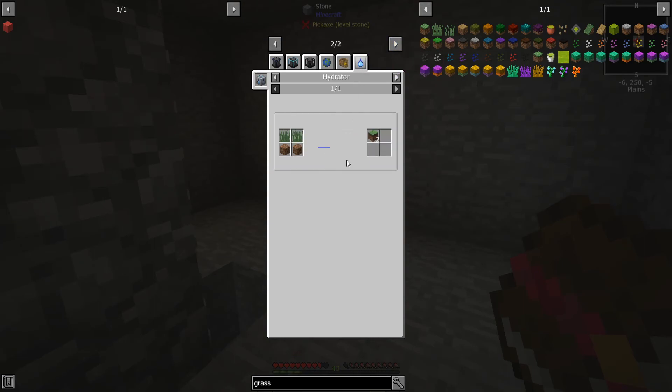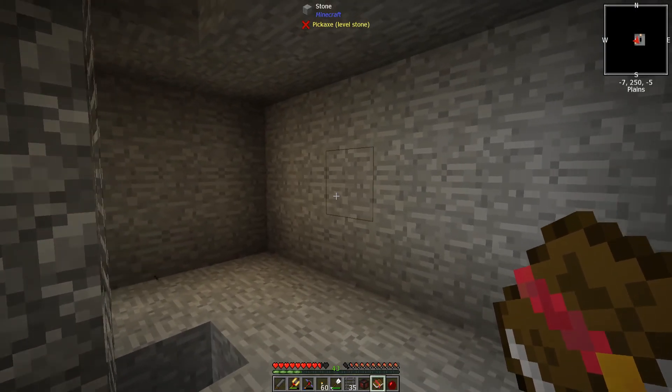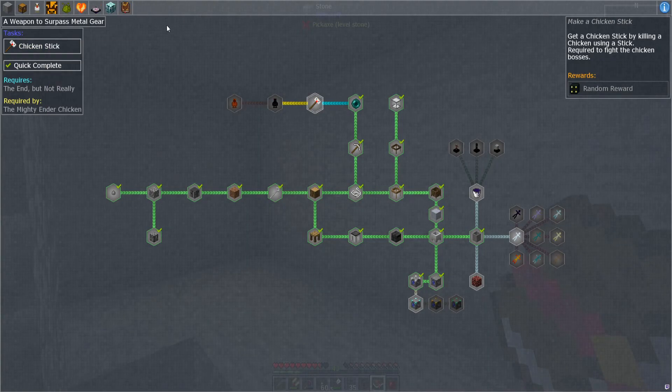There's this - I could get grass with a hydrator, and dirt I can get. Botania can give you grass. Do I even want to get into Botania this early? Feels a little early to get into this.